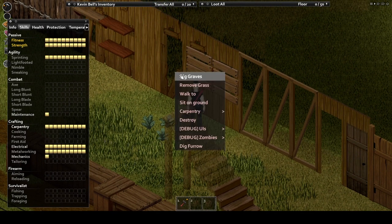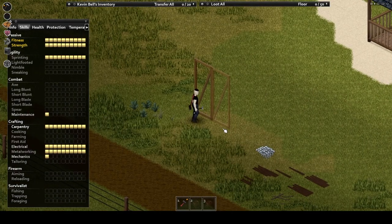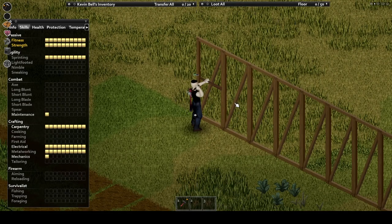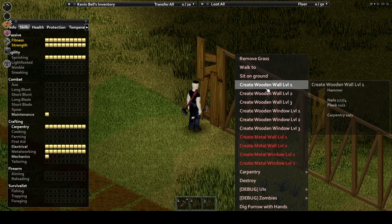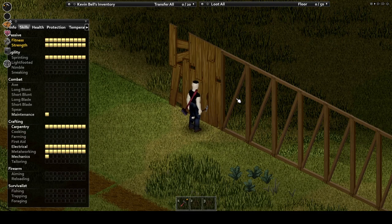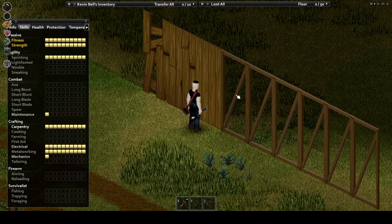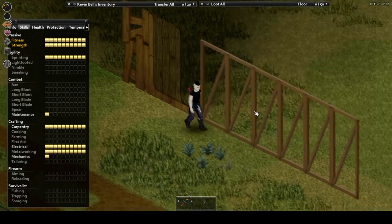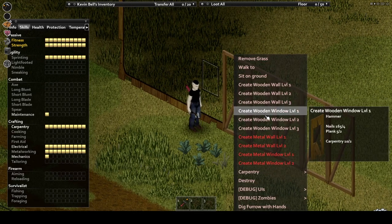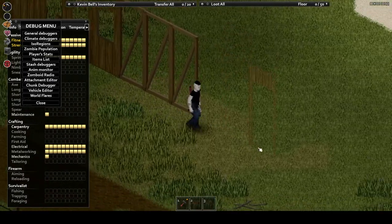Now let's focus a bit more in depth on the base building aspect of this skill — that being walls, frames, and windows. All three of these come in three levels, the lowest being the weakest and most sloppy looking. But as you gain skills, you become more proficient and craft higher level two and three walls that'll hold up to the horde's pounding for longer. To build the base frame for a wall, you'll need two planks and two nails. From there, you can decide on a window or a wall — either way requiring two planks and four nails. A door frame, however, will cost you four planks and four nails.